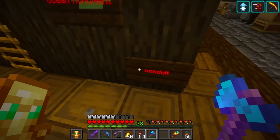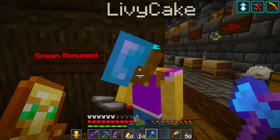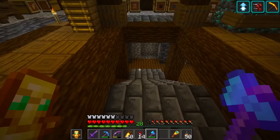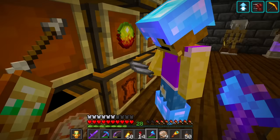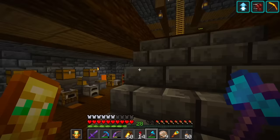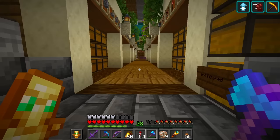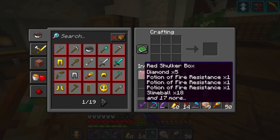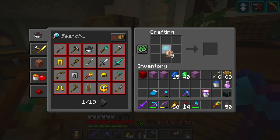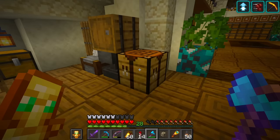The conduit is really cool when you do the ocean monument - it helps you breathe underwater. Let's come down here and get the nautilus shells we got from our wandering trader. Then we'll get the heart of the sea from the item frame on our top floor. We come to the crafting table, put the heart of the sea in the middle, surround it with the nautilus shells, and there we have the conduit! It's one of the smallest items in Minecraft.